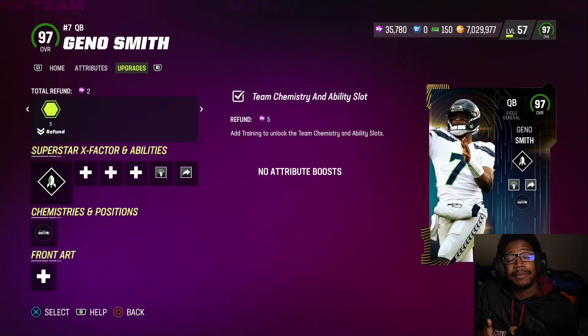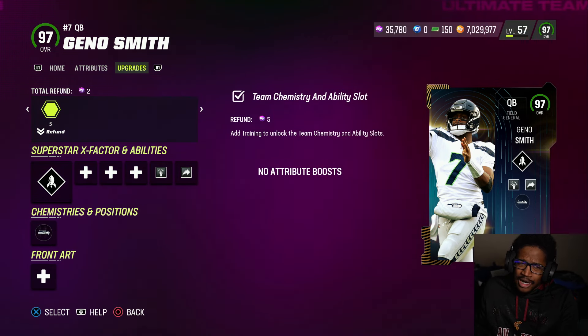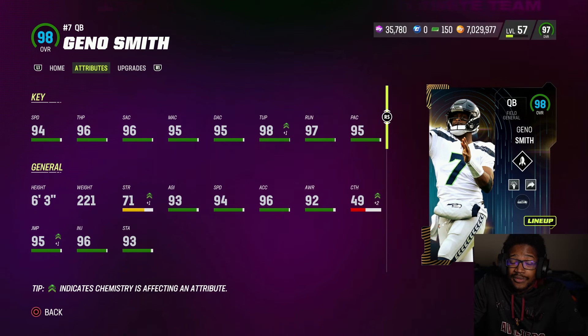Now we have Geno Smith. A lot of people asked me during the stream how Geno is — is he a W? I'm still on the fence on that. I'm not going to sell him back. I'll test him out when I do Scary Terry gameplay. He does have Gen 2, which is the Daniel Jones release. When I did test out Daniel Jones, the release seemed fine to me — it's not the best, it's not the worst. I think it's a solid release.